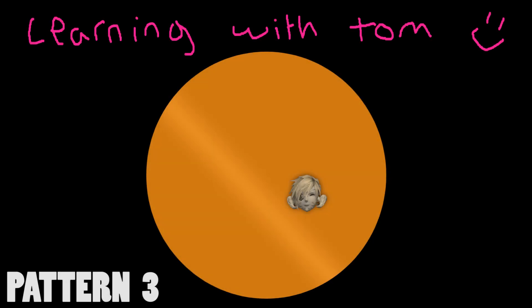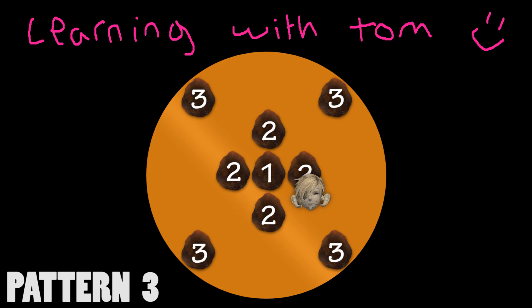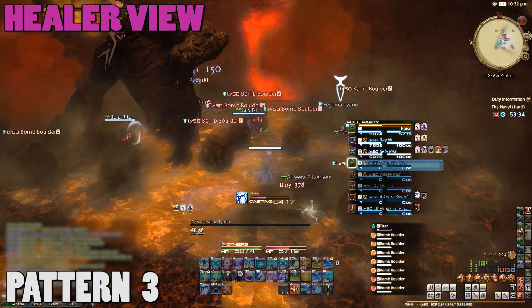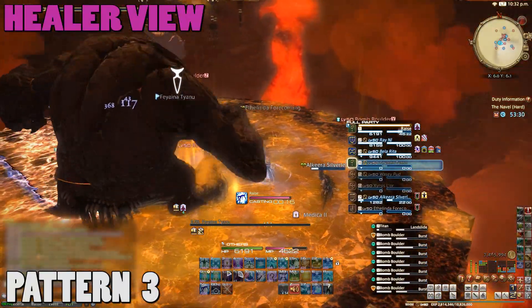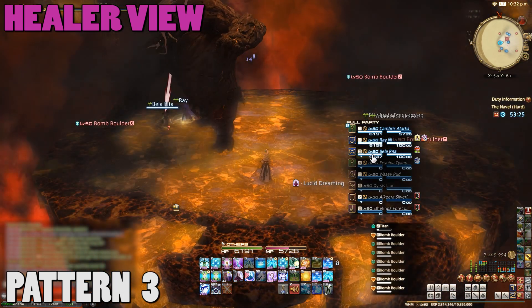Finally, pattern number three. This is the rarest pattern, as I've only seen it a couple of times. Here, five bombs will drop in the middle, followed by four bombs at the edges, forming an X shape. This is the easiest one to avoid, because you can just stand in the gaps between the outer bombs. Bombs appear in the middle, but I'm hard casting raises because everyone keeps dying. Once I'm free, I move to the side — and rip that guy.